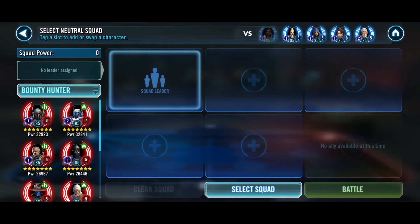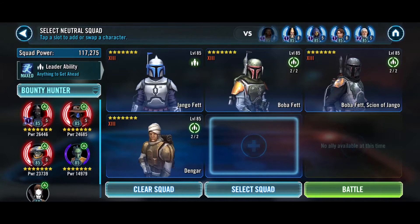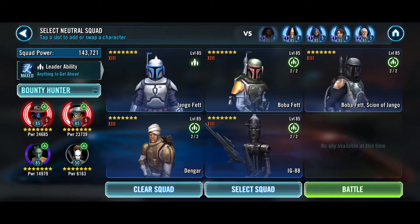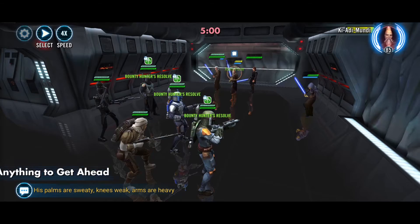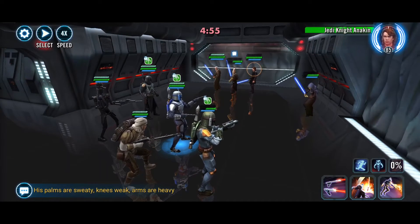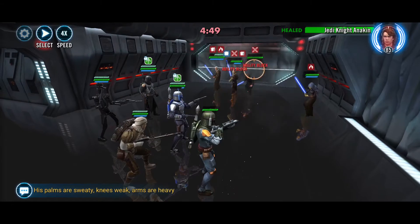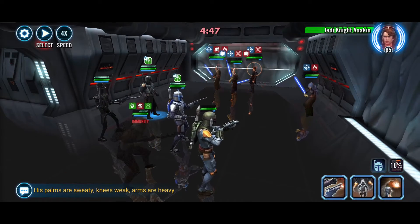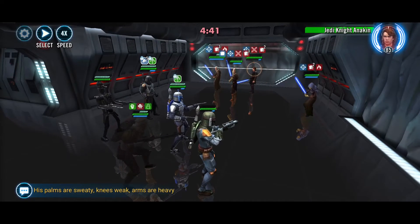Bounty Hunters — let's do Jango, Boba, Scion, Dengar, and maybe IG-88, although the stun would be nice — yeah, IG-88. Let's dot up Anakin. Of course it didn't work — jeez the damage. This damage. Let's dot everyone — dot again, debuff again, debuff again.